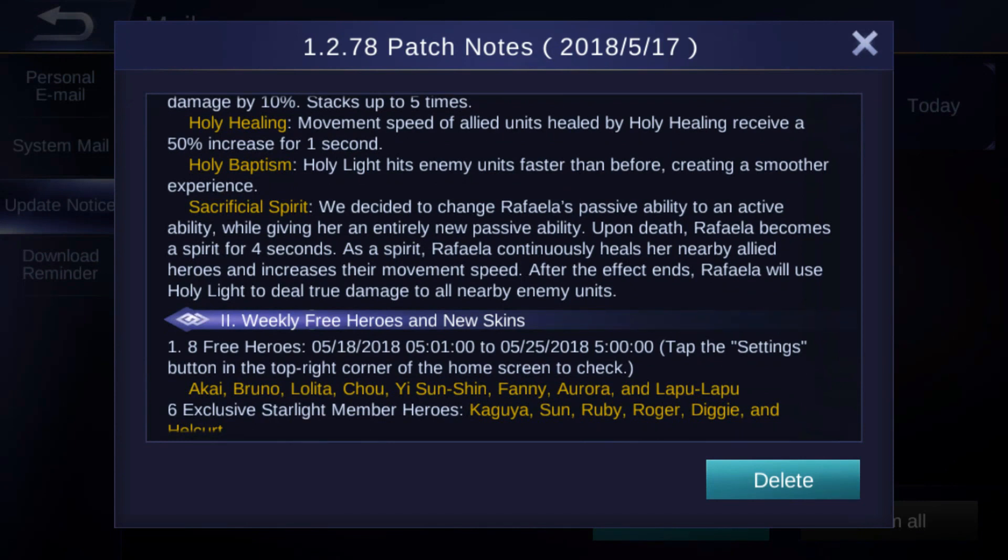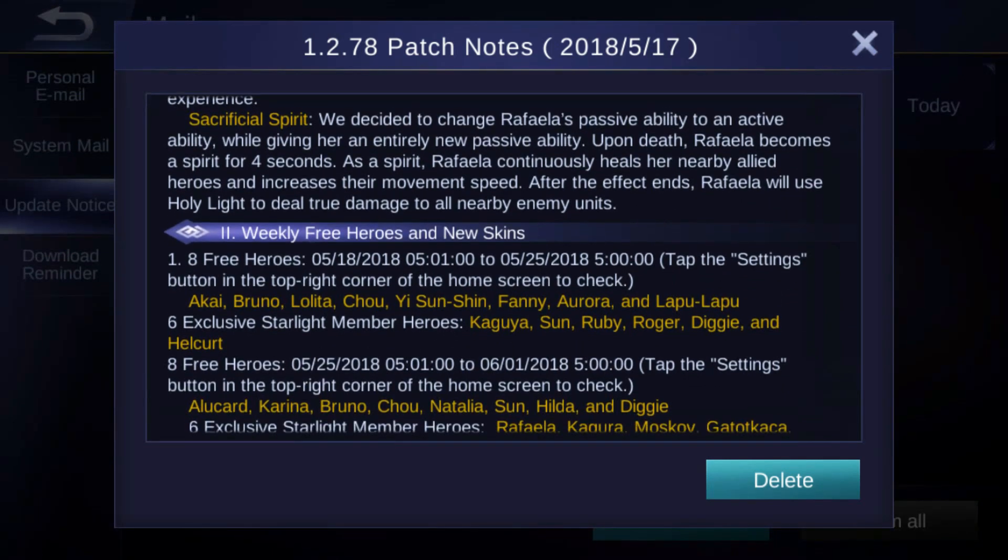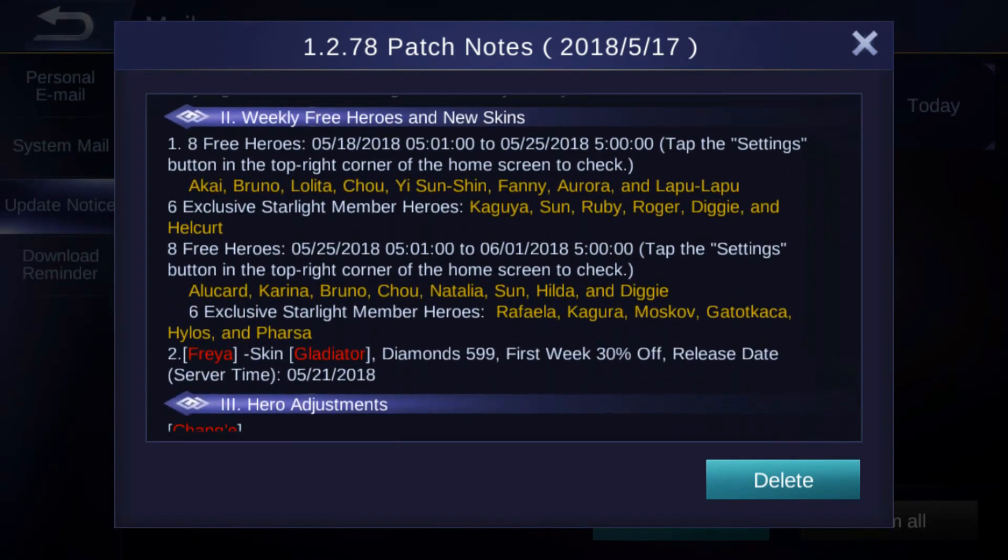Her passive has been completely changed to an active ability, and she received an entirely new passive: upon death, Raffaella becomes a spirit for four seconds. As a spirit, she constantly heals nearby allies and increases their movement speed. After the effect ends, Raffaella uses Holy Light to deal true damage to all nearby enemy units. That's really nice — I can't wait to test that out.